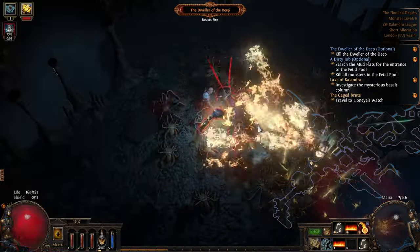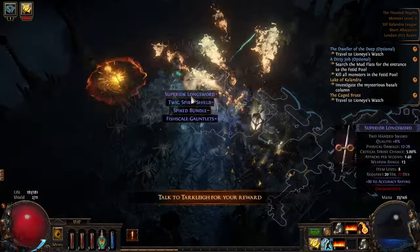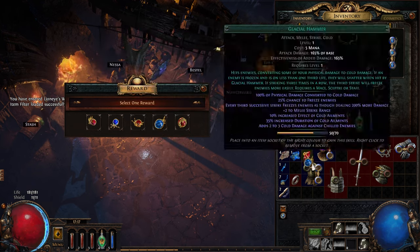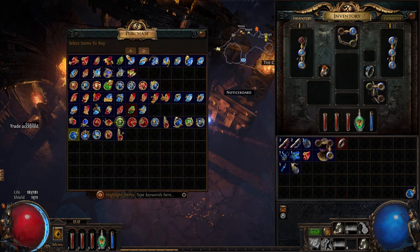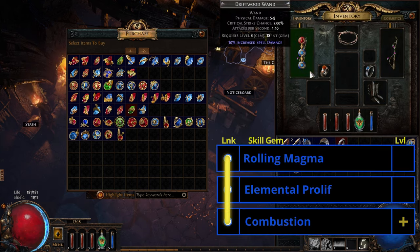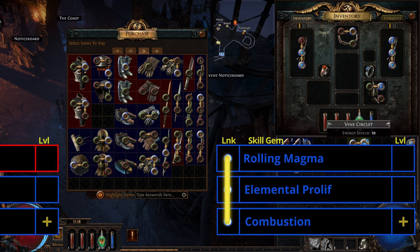Flamewall will boost our other skills as when projectiles go through it, it increases their damage. After killing the Drill of the Deep, we're going to pick up Combustion for the quest reward from Nessah, and we're going to buy a second Combustion. This will make our first 2-3 links: Rolling Magma, Elemental Prolif, and Combustion.